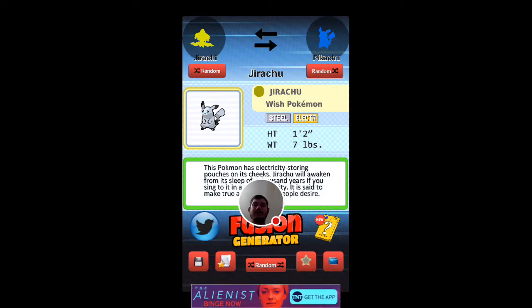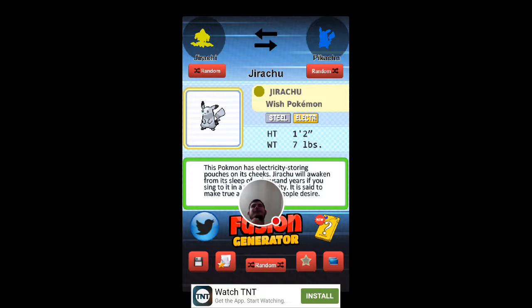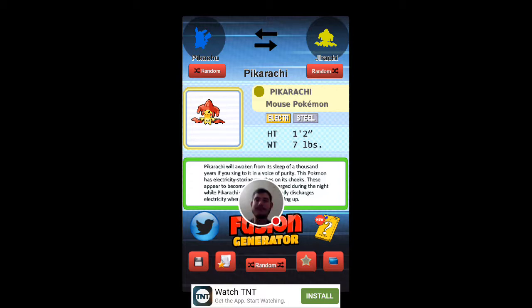It weighs 7 pounds. And it's called Jirachi. Now the switched version is the Mouse Pokemon — Pekarachi — Electric/Steel type, same height, same weight, but it is pretty neat.